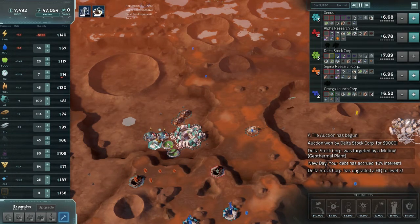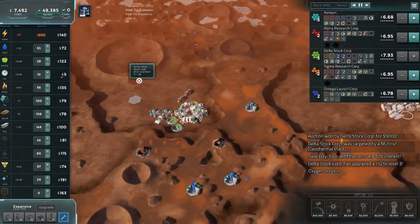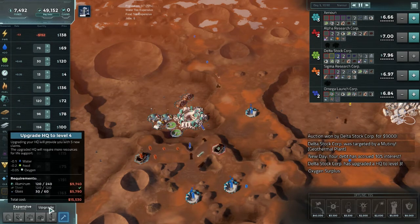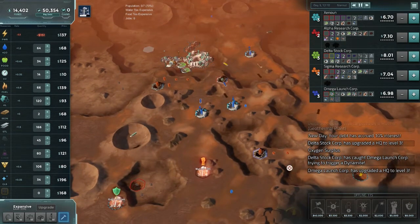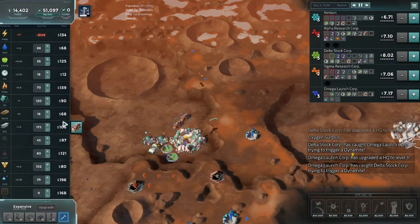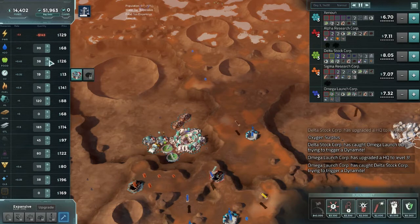Oxygen surplus is not what I wanted. God damn Mutiny — it's costing me so much. What do I need to upgrade? Aluminium, more glass. I'm going to try to trigger dynamite. You can stuff around with each other. The black market is online, let's get some water. It's going to take forever to get that aluminium — I'll just pay.